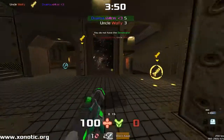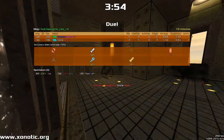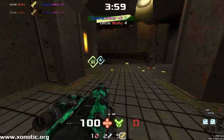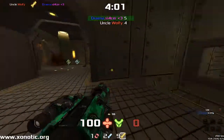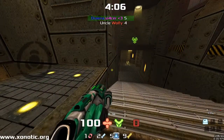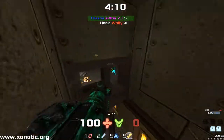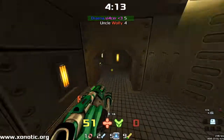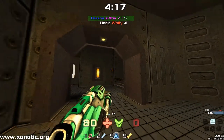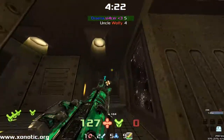Wolfy pushing through that corner — not too much he could have done about that. Just very good play from Drainer, who finds two frags in a row with the rocket launcher. Now Drainer has a bit of a problem, on the back foot and almost about to lose his lead. He's not going over for that item — very well played, holding out on it, waiting and listening for Wolfy to fire. But Wolfy plays a fake shot and goes up.